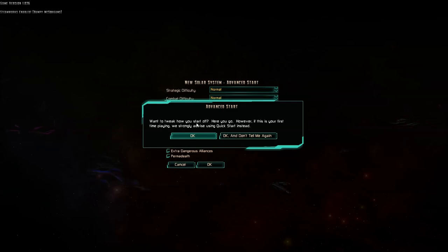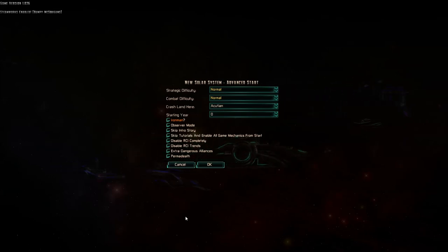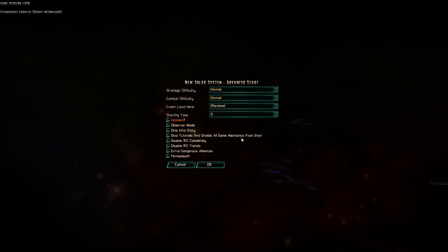So, want to tweak how you start off? Here you go. However, if it's your first time playing, I strongly advise you use Quick Start instead. I've gone through most of the Quick Start, which is basically tutorialized to a degree — it gives you a lot of good pointers, hints, starters, and everything else. It's at the very beginning of the game, and then after that you eventually get to the point where it no longer starts telling you what's going on.